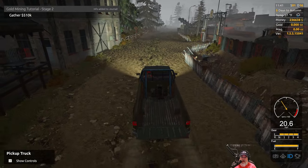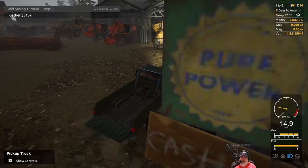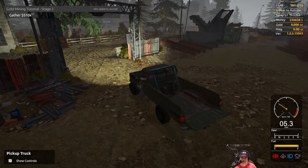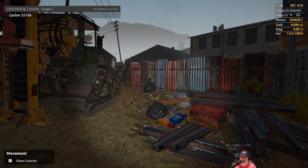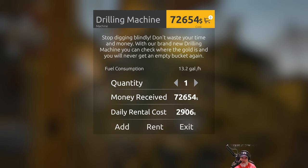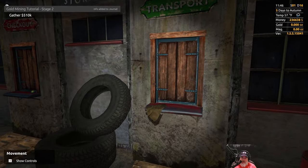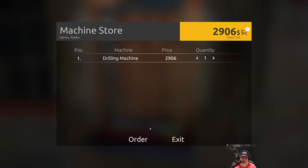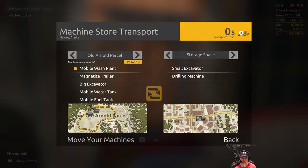I think it's still more important to mess around with the drill first, and then maybe try the loader at some point. The drill costs 72,000 but we're not quite at the point where we want to buy it yet. It'll lease for about the same price as the large excavator. But we're also going to have to upgrade the slot on our parcel — right now we can only have one machine on the parcel, so we upgrade it for 20 grand and now we can have two machines.